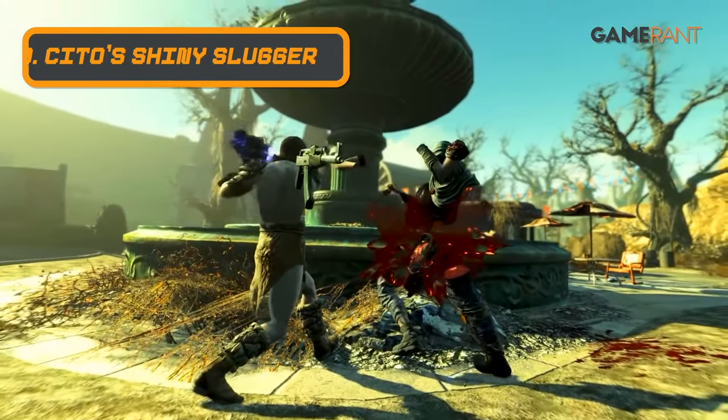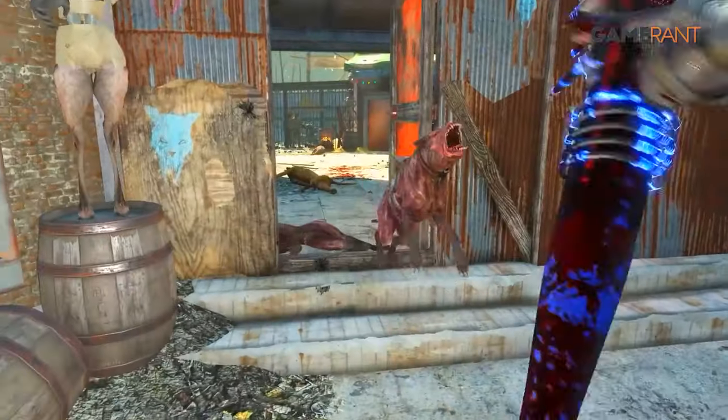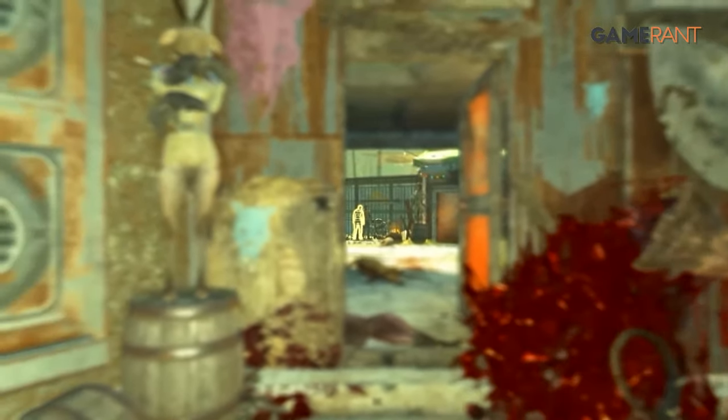At number 9 we've got Cito's Shiny Slugger. This unique baseball bat is found in the Nuka World DLC after players help rescue the family of a character named Cito. He'll give them this bat as a reward for their efforts.